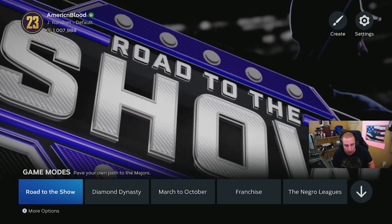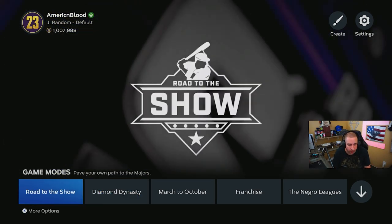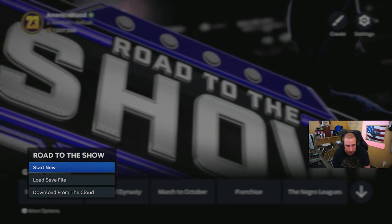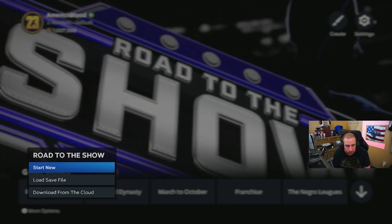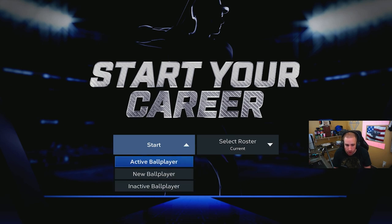So what you're going to do if it's bugged is you are going to create a new one. Go ahead and create a new one. In this one, you're not going to select the roster — you're going to keep current rosters and start with an active or new ball player.